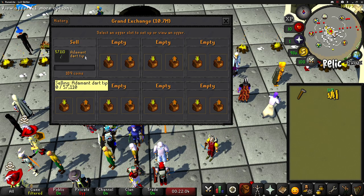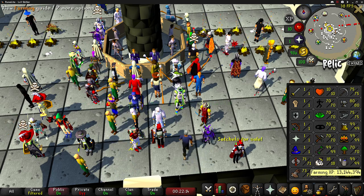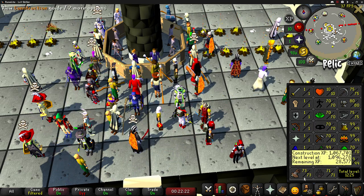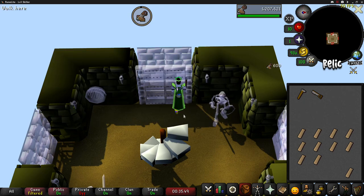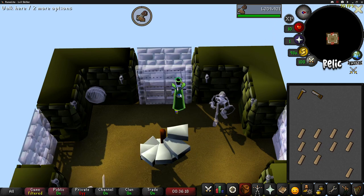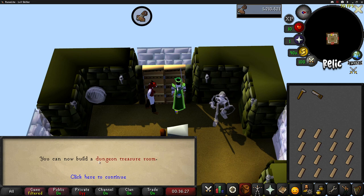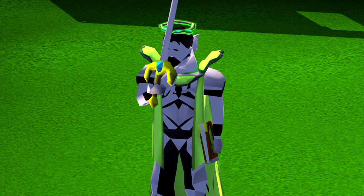I'm not sure which stat I want to train next. I was thinking I should go for base 75s now, even though getting 80 smithing throws everything off. Maybe I'll get 75 construction. I decided to do some oak doors to get 75 construction. I'm almost there now and I'm starting to get the hang of it, making these things very efficiently. Right now I'm getting about 400k XP per hour. I'm only one door away from 75 construction! I can now build a dungeon treasure room.